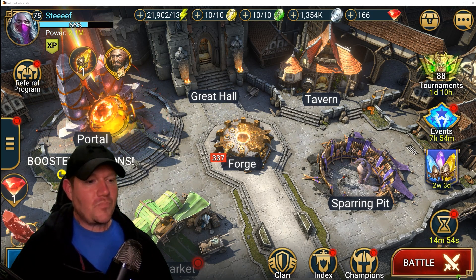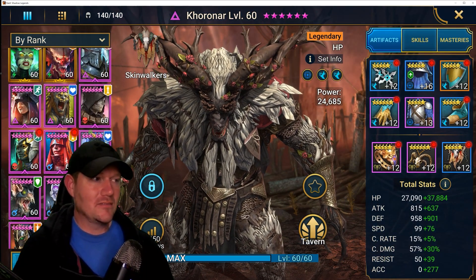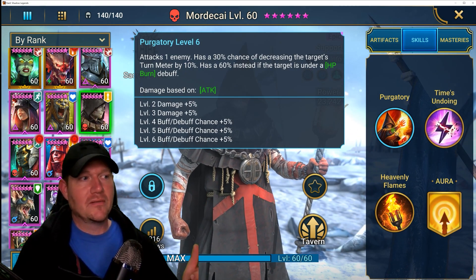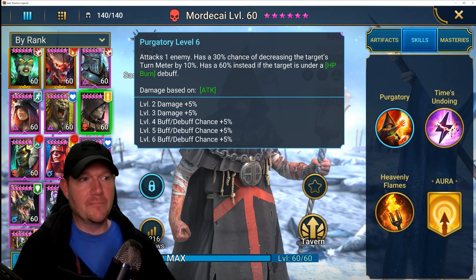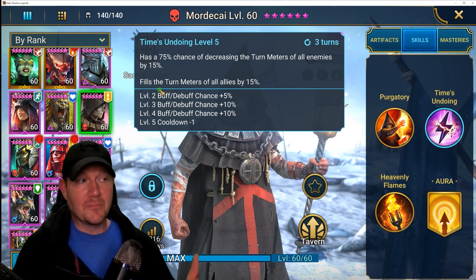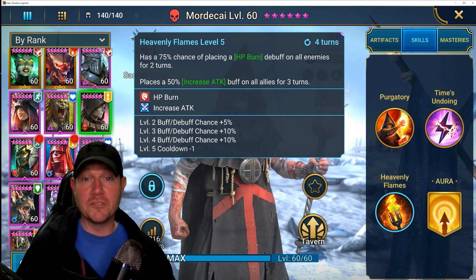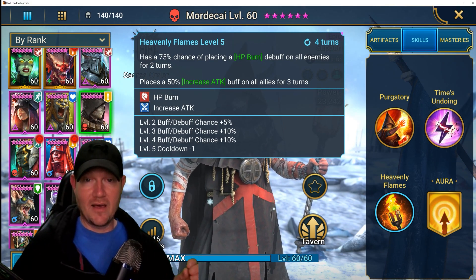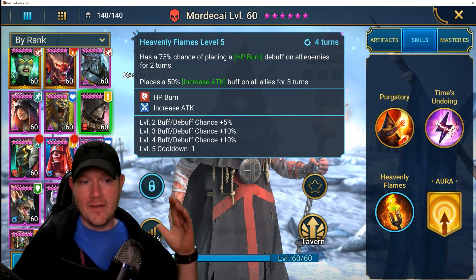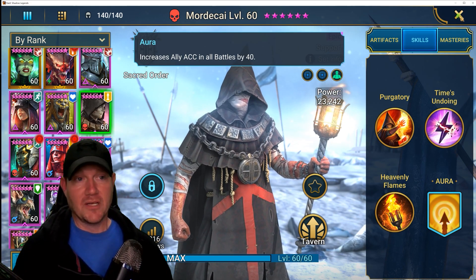Back to this — he had already built up Mordecai, who is absolutely amazing, like ridiculous for the Spider. We've got turn meter depletion on his A1, and if it's under HP burn you get turn meter depletion of all enemies plus it increases your turn meter. Then you've got a full HP burn — beautiful. This is not an attack so you don't have to worry about weak hits because it is the wrong affinity for stage 20, but it doesn't matter. He's ready to go, and he even has an accuracy aura for everybody in all battles.